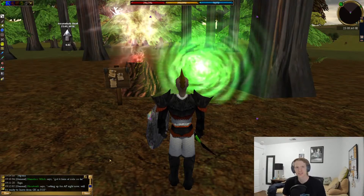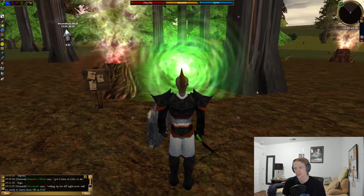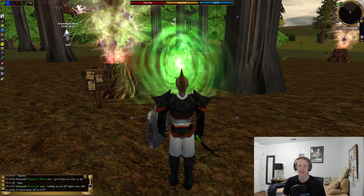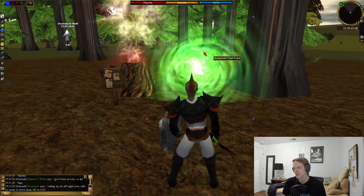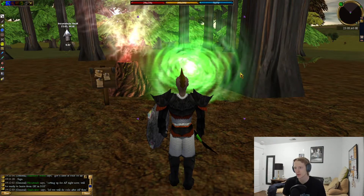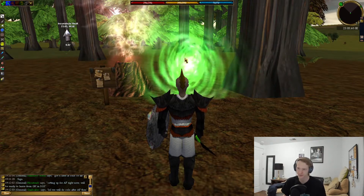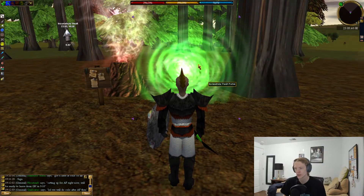Hey everyone, today I'm doing another Asheron's Call quest walkthrough, this time for the major stinging stone — the acid stone for your Atlan weapons or Asparian weapons. This is another video in my series covering all the major Atlan stones. I'll link the other Atlan stone videos in the description. To get to the Incunabula Vault...